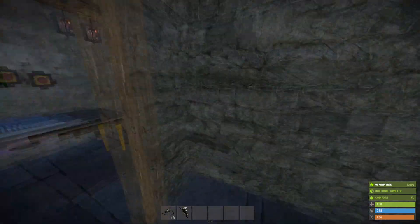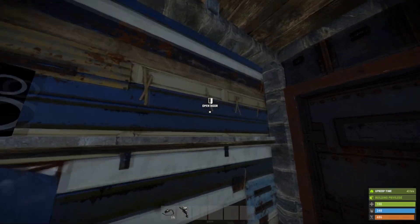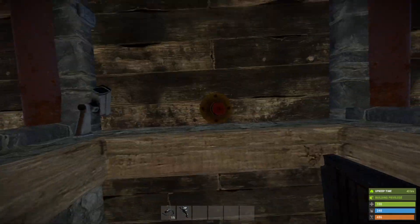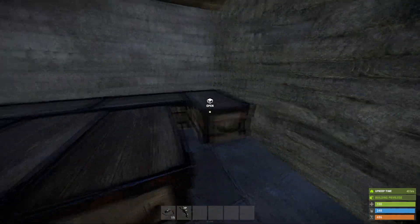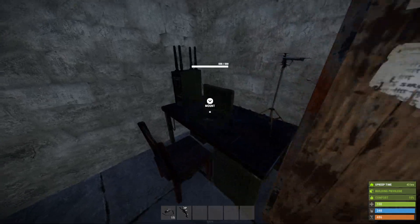In this base here we have got some turrets, we've got an audio alarm, we've got heartbeat sensors, we've got security cameras, we've got a Tesla coil, we've got all our precious loot that we want to keep. We've also got two smart alarms.